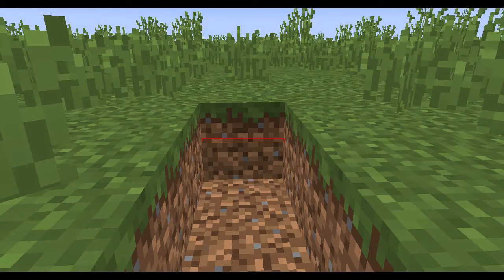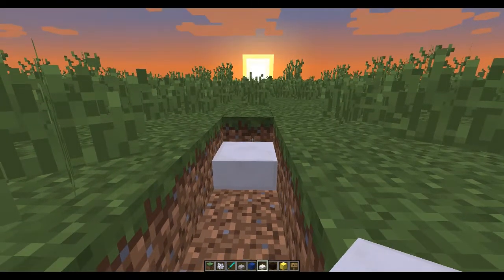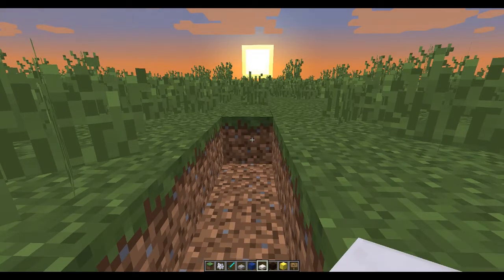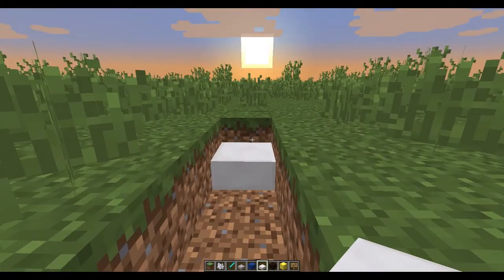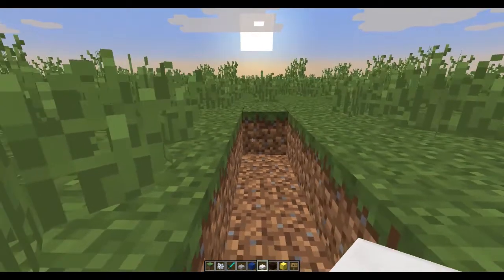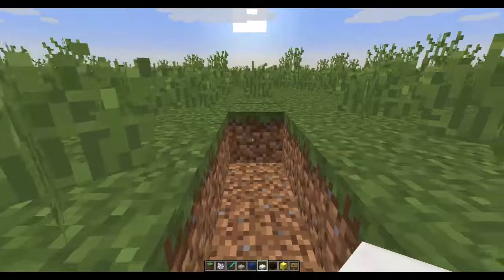I feel like I didn't explain that all too great. It seems like it's got something to do with client-side and server-side calculations. The client-side thinks half of the block is above that line, while the server-side says half of the block is right there. And the half-slab, or the slab, drops. I think that's what's happening. You guys have a nice day. Bye.